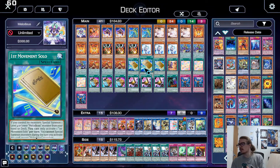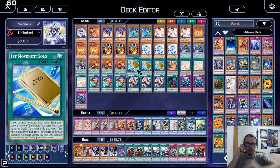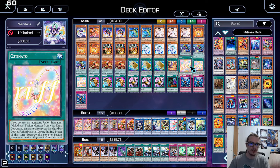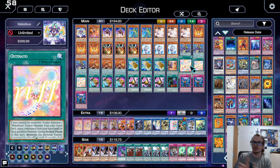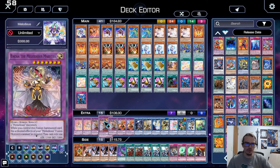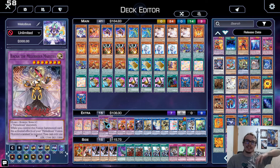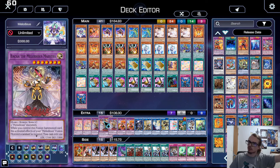And then we have Melodious, the fusion deck. Basically, either First Movement Solo or Ostinato allows you to get into a full combo which ends on a very unique board. It is more centered around getting out a difficult-to-beat board, not necessarily something that is inherently interactive.